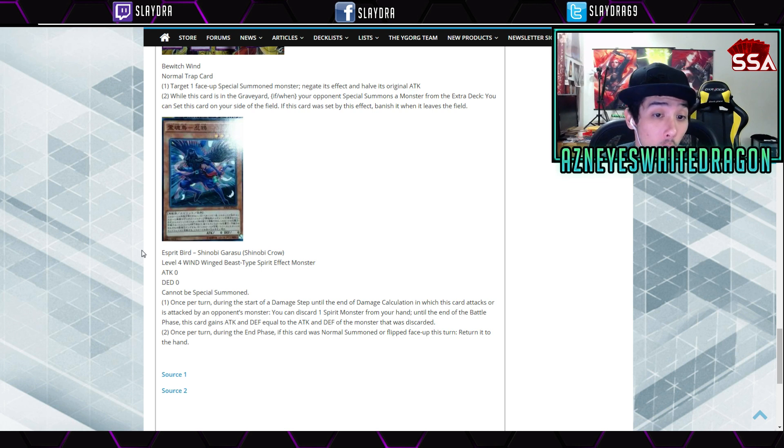Next up we have E-Spirit Shinobi Garasu, or Shinobi Crow — zero attack, zero defense, cannot be Special Summoned. Once per turn during the damage step until end of damage calculation, in which this card attacks or is attacked by an opponent's monster, you can discard one Spirit monster from your hand — until the end of the battle phase, this card gains ATK and DEF equal to that monster's. During the End Phase, if this card was Normal Summoned this turn, it returns to the hand. That's pretty mediocre — it probably should say it can't be destroyed by battle, otherwise you're just crashing monsters and it's like using two cards for one. I'm not really feeling this card.